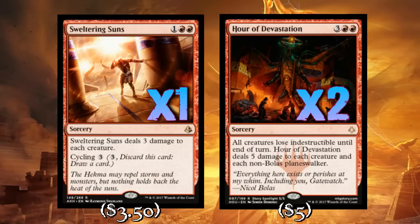Hour of Devastation is the truth. Not only does it sweep the board of almost every creature in Standard, but it's also a clean answer to Gideon and Chandra. The fact that it can take out Planeswalkers or put them at one loyalty is really important. This does five damage and Torrential Gearhulk has six toughness, so you can sweep their entire board, put their Planeswalker down to one or two loyalty, then finish it off with a Torrential. Hour of Devastation can also take out Gods — indestructible doesn't matter, Avacyn doesn't matter. If you take nothing else from this video, just know that Hour of Devastation is actually incredible — it's one of the best cards in the set.